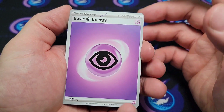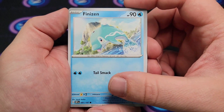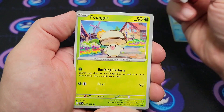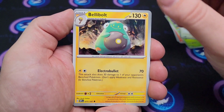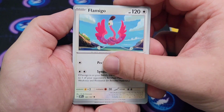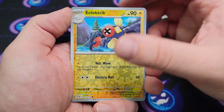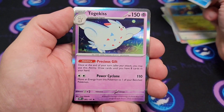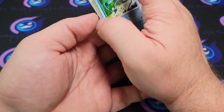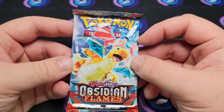I knew that pack felt a little tighter. Alright: Finizen, Larvesta, Fungus, Pidgey, Bellibolt, Flamigo, Bronzong — got an Electric reverse, Frogadier reverse, and a Togekiss holo. Nothing big so far, down to our final pack. We really need a little last-pack magic here.